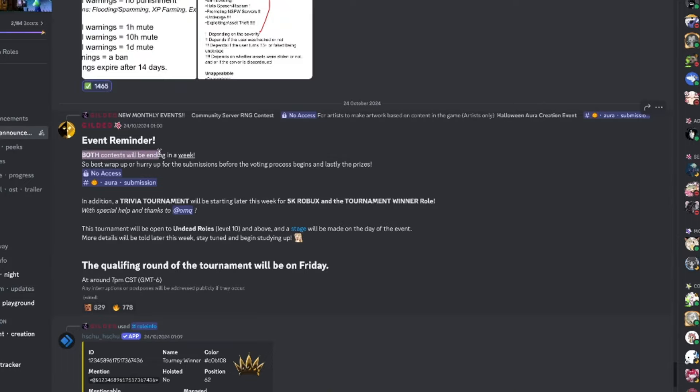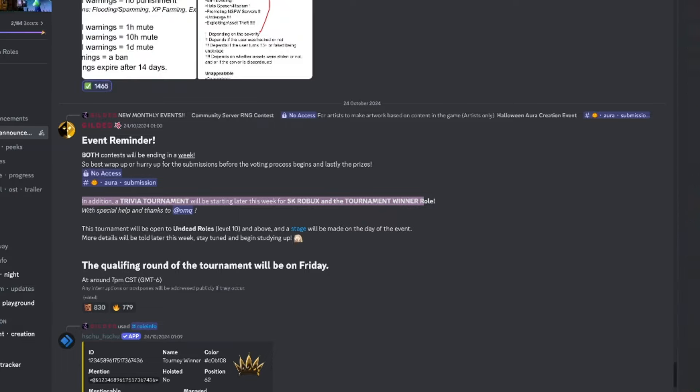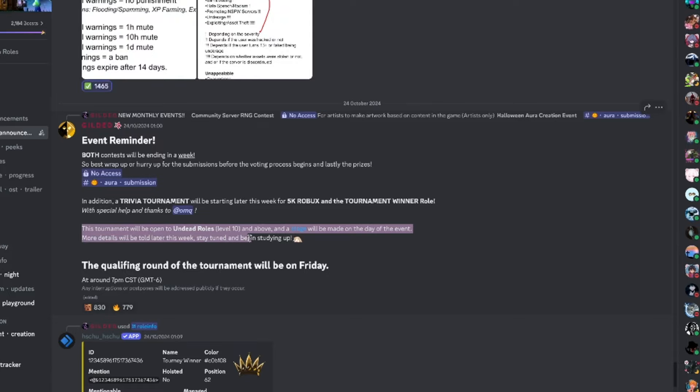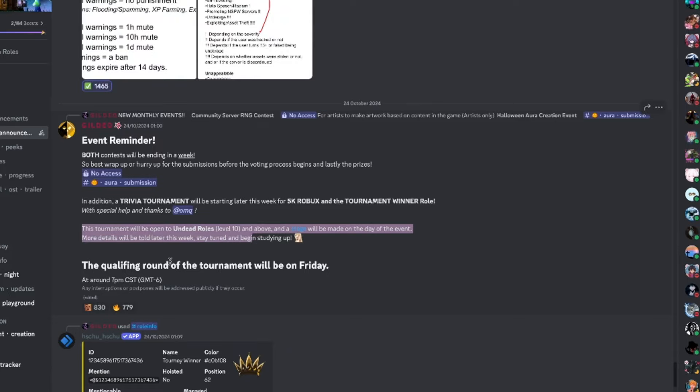We also got a Halloween event that has now ended, but there were contests inside the Discord. Both contests will be ending in a week — best record submissions before the voting process begins. The prizes include a trivia tournament starting this week for 5,000 Robux and a tournament winner role. The tournament is open to Undead rolls level 10 and above, with more details to be announced later.